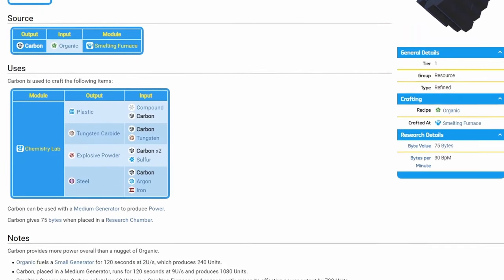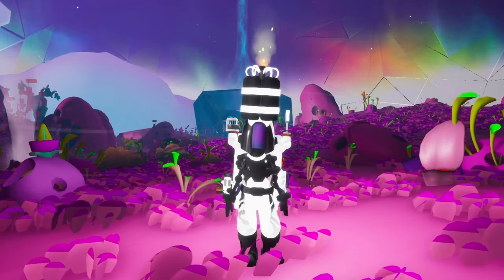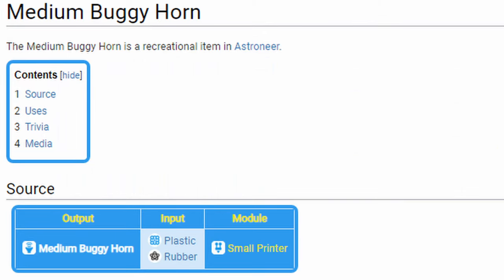So I decided to go even deeper, and I checked the Astropedia. Here, I looked at every single thing that you can craft using organic or carbon. So let's see if any of these can help us. First of all, I looked at rubber. You can use this, along with plastic, to craft the medium buggy horn.